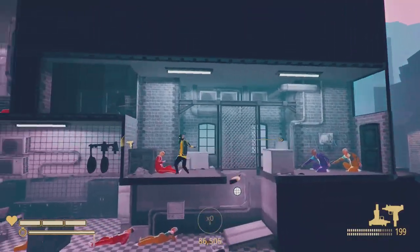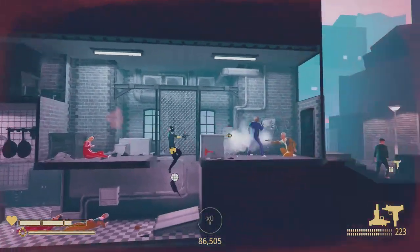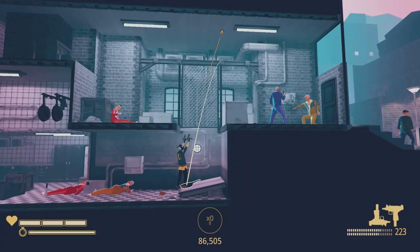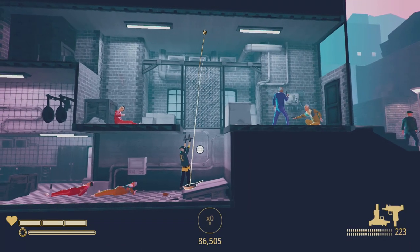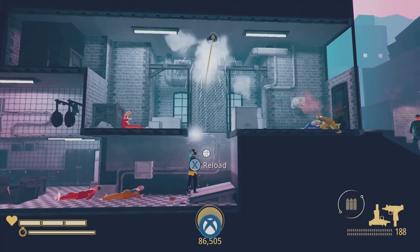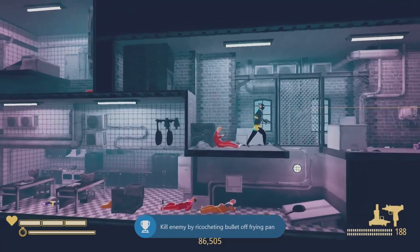What you're supposed to do is shoot the frying pan and it'll ricochet bullets off of it to kill the enemies up above. I will admit I did try to just kick the frying pan into the air and have the enemy shoot it themselves, but all you need to do is kick it into the air and shoot it yourself, and your bullets will magically kill the enemies.